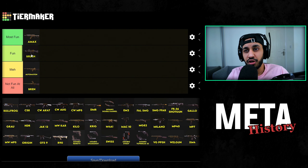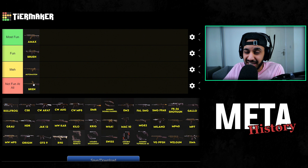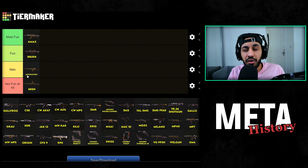Then we have the Bruin. I'm not a huge fan of LMG metas, but when the Bruin came about it was actually pretty fun. It was low recoil, it didn't hit quite as hard as the Bren, and other weapons were still in play when the Bruin was the meta weapon. Plus you got 60-round mags which made the gun feel a lot more like an assault rifle. The Bruin was a fun meta to use in my opinion.